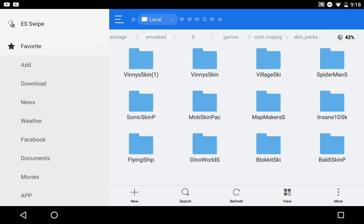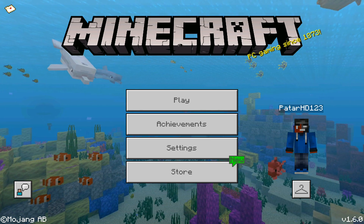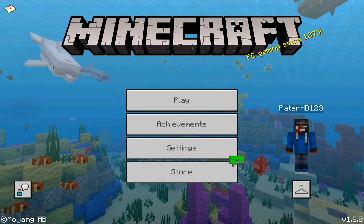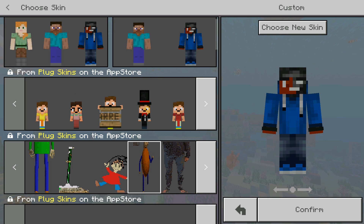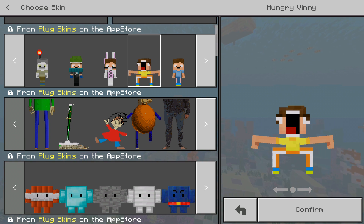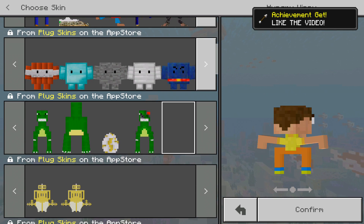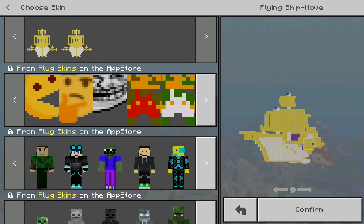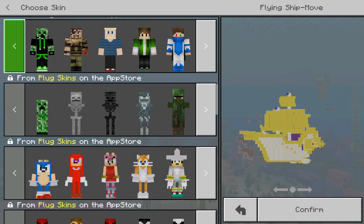Now let's hop into Minecraft Pocket Edition to show that this works. Load it up — and as you can see we are on version 1.6, and it works for the beta as well. Tap on the hanger and look at all these skins — they're supported from iOS as well. We've got these awesome tiny 4D skins, this block one came back, we got the dragon, the little ship, the 1D skin pack.